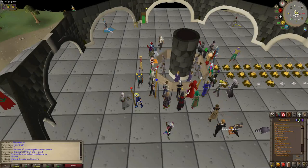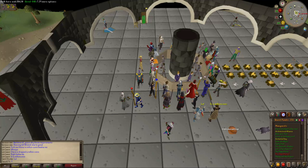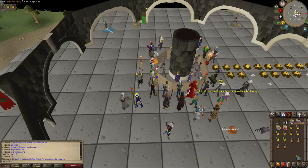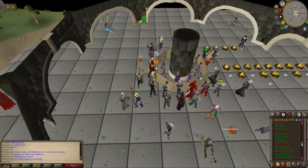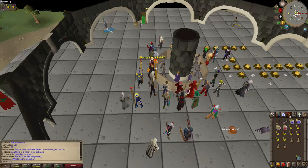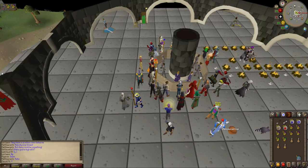Hello everyone and welcome to the guide of the Enchanted Key mini quest on Old School RuneScape. To start this mini quest you need to have at least got into the part of the Making History quest where you get the enchanted key from Erin in Ardougne, and after you dig up the journal in that quest the Enchanted Key mini quest should unlock. Now this quest is a massive pain because it is completely random for everyone.